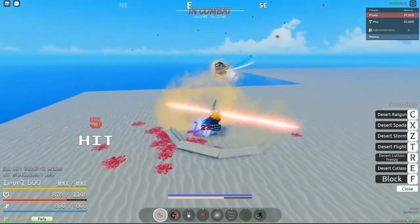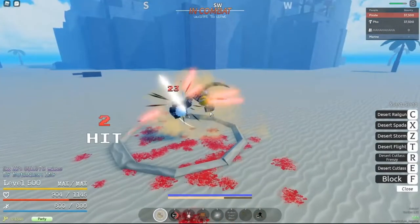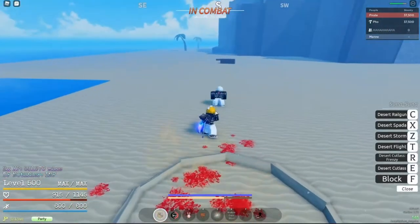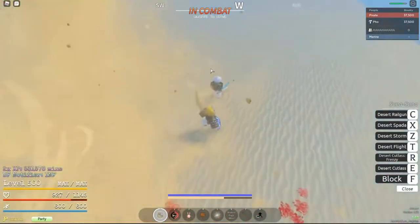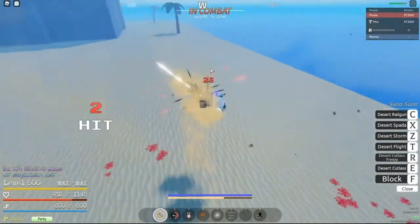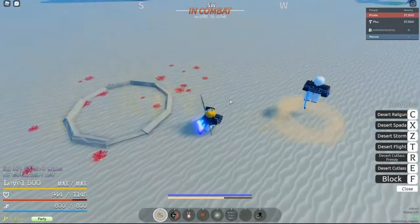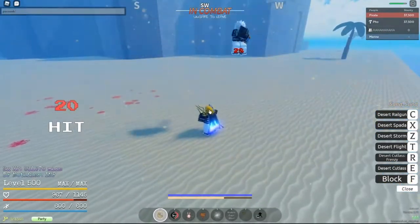I guess we should be looking forward to the item probably. Suna looks okay. It looks like Foyuu is just testing on a test dummy now. That's mad — imagine being able to stand here still. Oh lord, that's crazy.